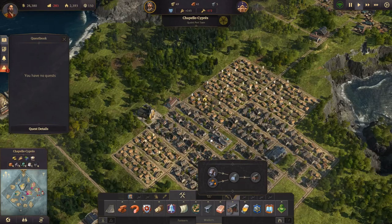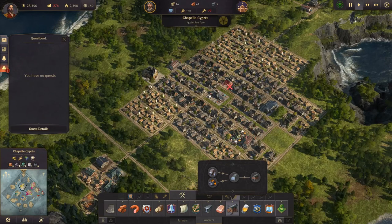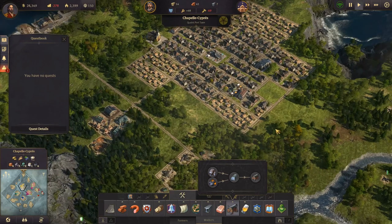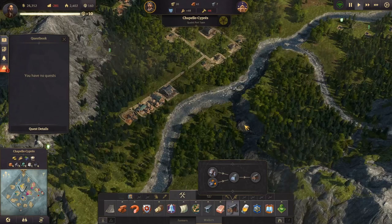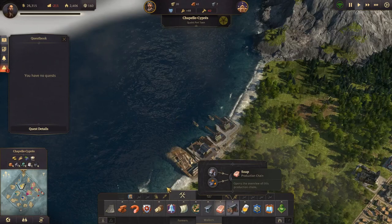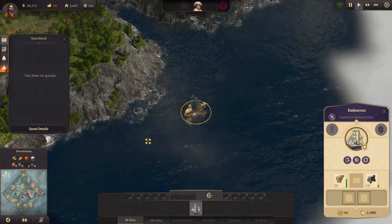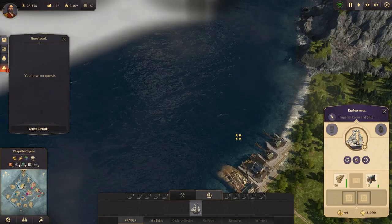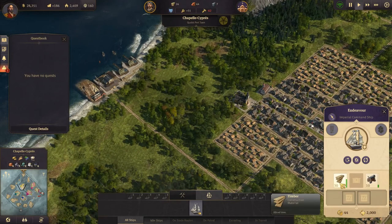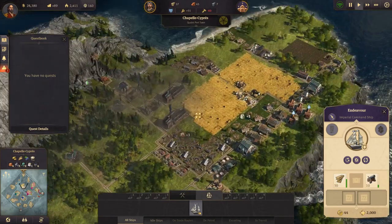Let's upgrade some houses. We don't have enough to upgrade more but we will soon. What's our ship doing? It's waiting - you are down here. I don't think there are any more islands - there could be one in there but I doubt it. So let's bring it home for now. It actually has 30 timber in it, so that's nice.